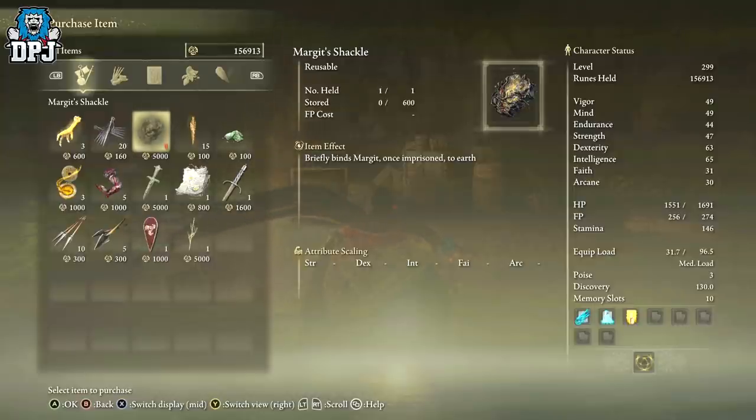The item reads: 'briefly blinds Margit, once imprisoned to earth.' What it's supposed to do, I'm not sure — maybe you use it next to him and it freezes him in place for a second. What I do know, and thanks to dinghee for this footage, if you use it in a specific way, it freezes some bosses on the spot. It works with Margit and it also works with the Omen King. As far as I'm aware, no other main bosses have been tried using this technique.